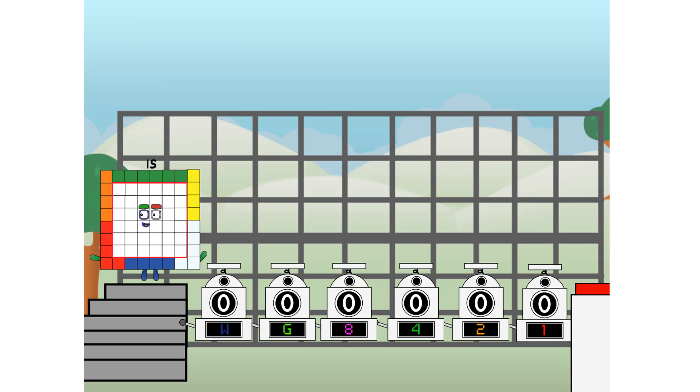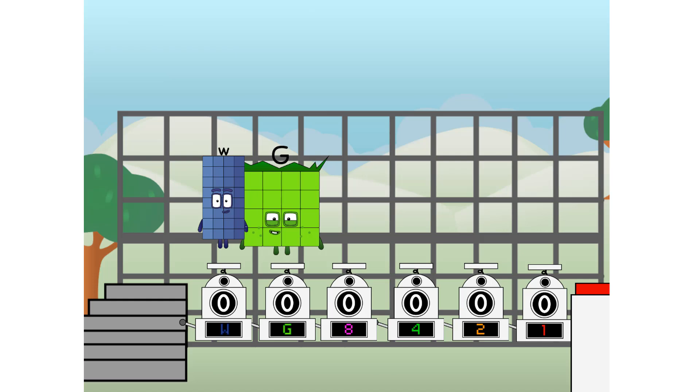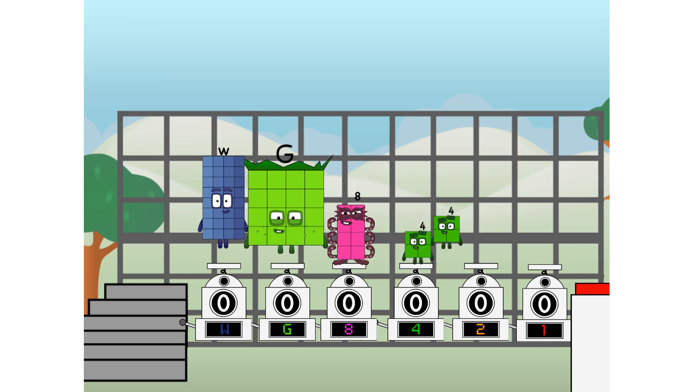First, I split in two: 8 and 4, and 2 and 1, and one more to press the big red button. Then you choose who's going up. One of me, and none of me, and one of me, and one of me, and none of me, and one of me. And fire! Three...